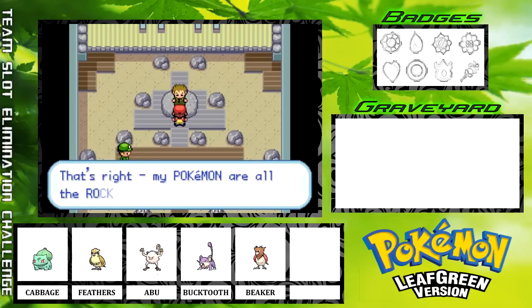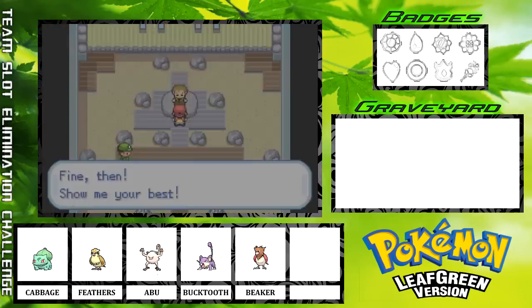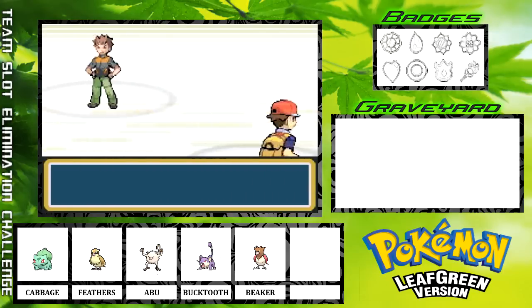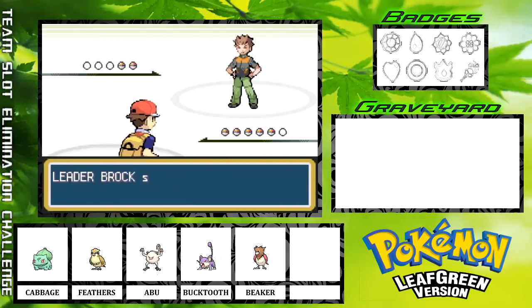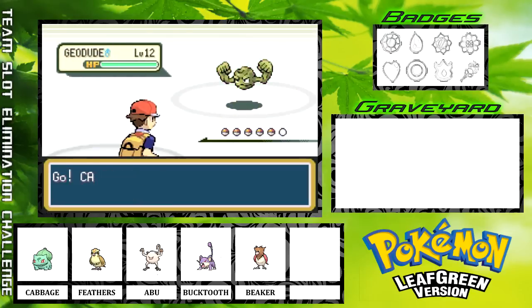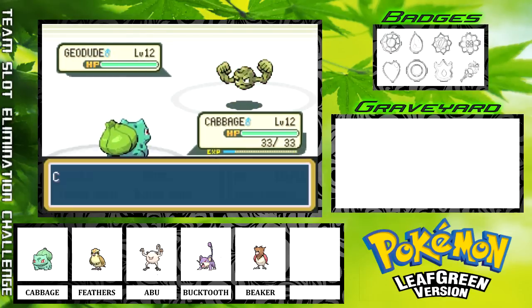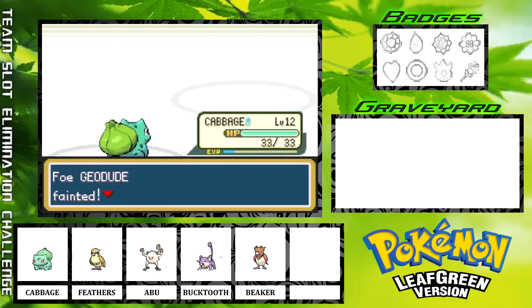Brock has a Geodude who I believe is level 10 or 12, and then an Onix that is two levels higher — I want to say it's 12 and 14. We got a level 12 Geodude, who we will hit with Vine Whip. Should be a one-hit KO, and Cabbage will get some experience for that. Not quite enough to level up.